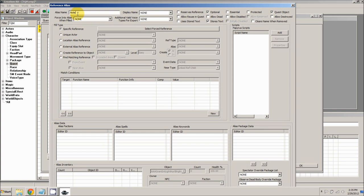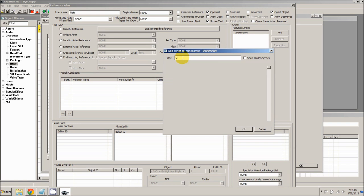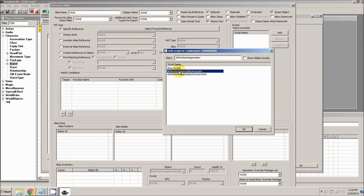Our note actually has two parts. First, it changes the stage to stage 10 after it has been received by the player. Then it also changes the stage to 20 after it has been read. To handle that, we're going to add two scripts to it. In the scripts area, click add. The first thing we're going to add is when the player acquires the note, we're going to progress the stage to 10. We're going to use a built-in script, just like there are built-in AI packages. So we're going to use a script called DefaultSetStageOnPlayerAcquire. This sets the quest stage when the player acquires the item, which is exactly what we want. With that selected, click OK.